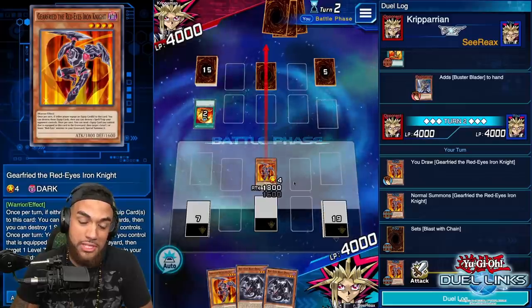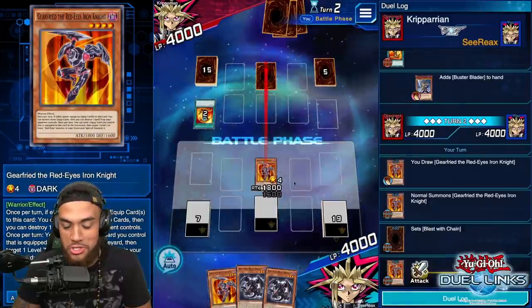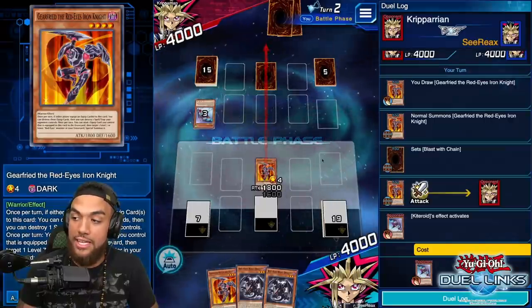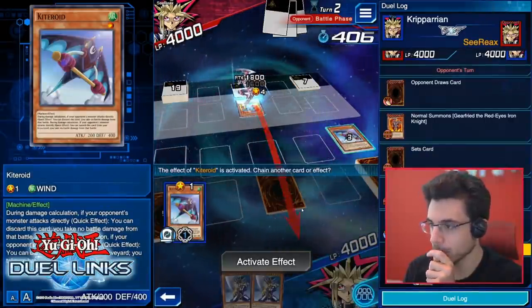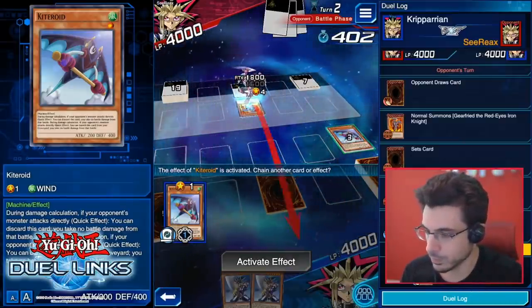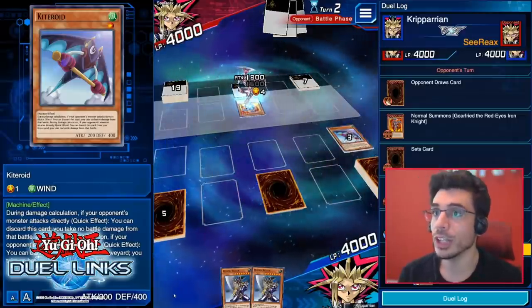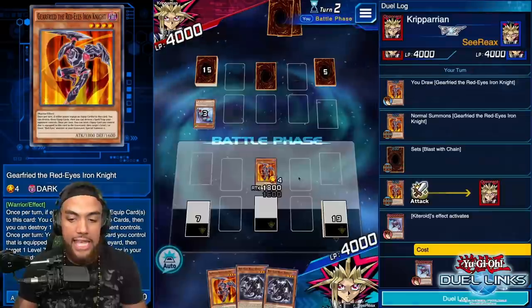I think it makes sense to use Kiteroid now just because I'd be down to 2200 life points. You'll be at 2200 and can't use Destiny Draw because I'm not going to do any additional damage after this. That's his secondary effect — you're negating damage for this attack, and that second one is where he can do the same thing from the graveyard. So he has two protections — that's what gives him the edge over Kuriboh in the meta right now.